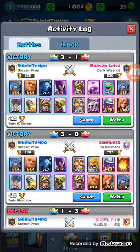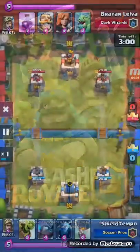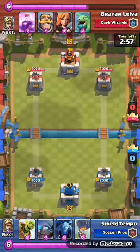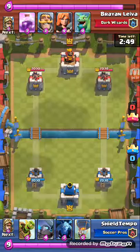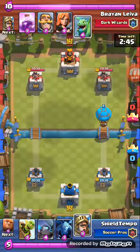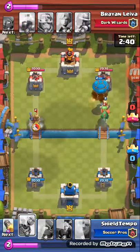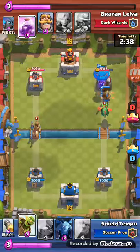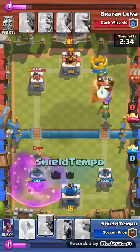This is the second replay — it was a bit of a strange game. As you can see, I'm pushing with a Balloon and Prince combo. I drop my Balloon first, then once I get to ten elixir I put the Prince right at the bridge.